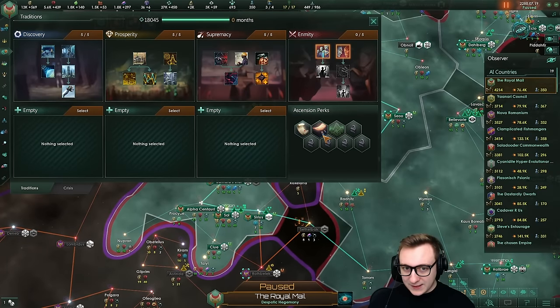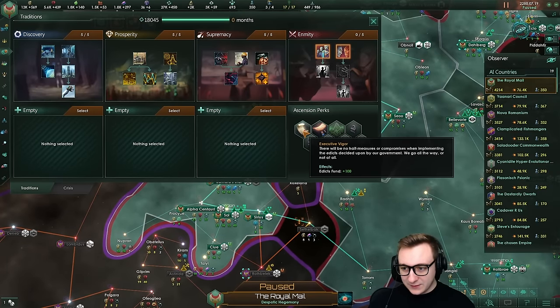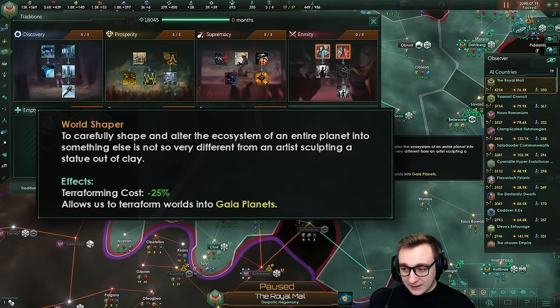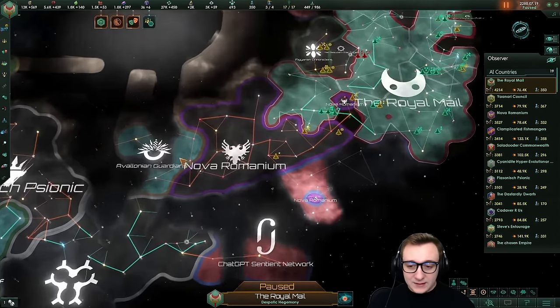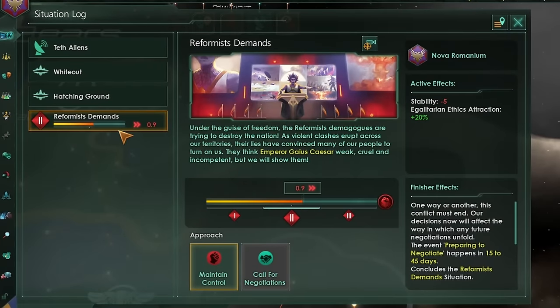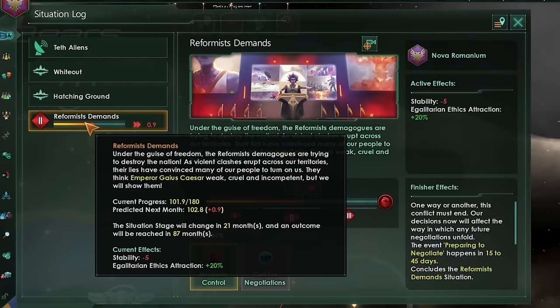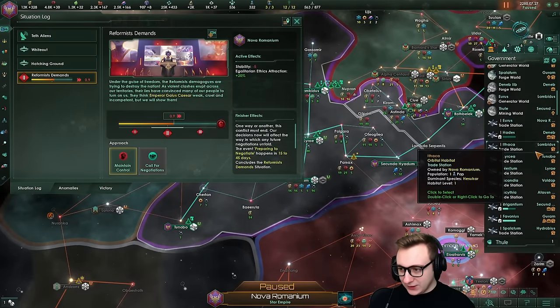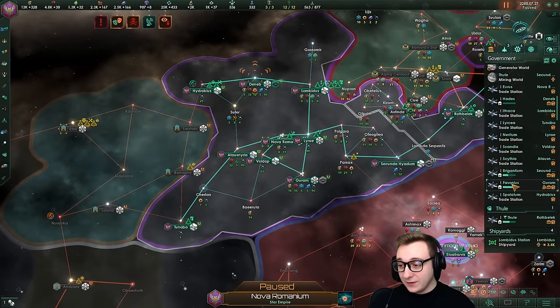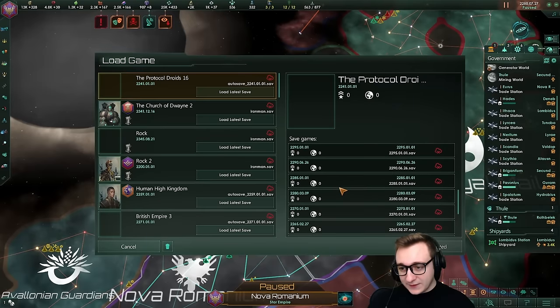They've culled their nodes, and now they're all starting to spam habitats - who needs to expand when you have habitats? They're just reducing maintenance on drone workers. The devouring swarm is playing tall. They're all going the same ascension perks too: Wraths the Void, Executive Vigor, World Shaper now, which allows terraforming. Nova Romanian has an immediate situation with reformist demands. They were also just spamming habitats with literally nothing on them. The crisis can now spawn, and I don't think they're ready for that.